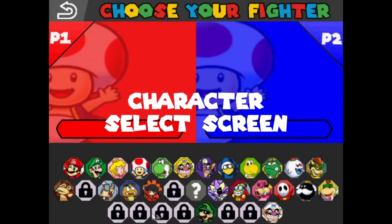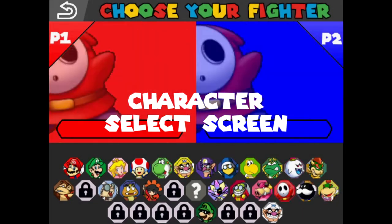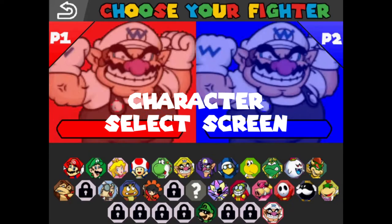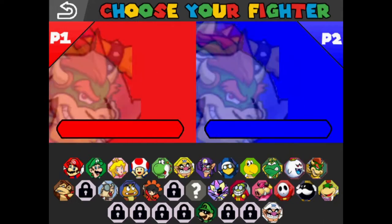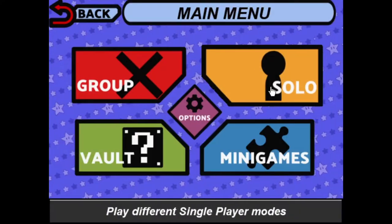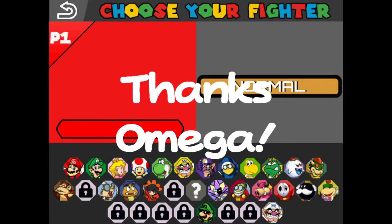First thing to show off: the Character Select Screen. I've had multiple people tell me that the old character select screen was probably the worst thing about Mushroom Kingdom Showdown, and yeah, I agree. Now everything fits on one page, the selection is a lot smoother, and all this is thanks to the work of Omega. He did a really good job cleaning up the character select screen. I'm really happy with how it looks.